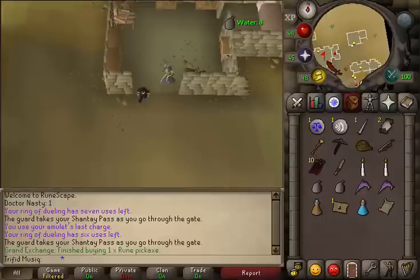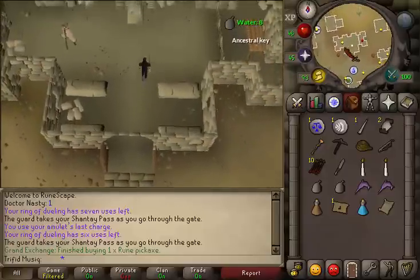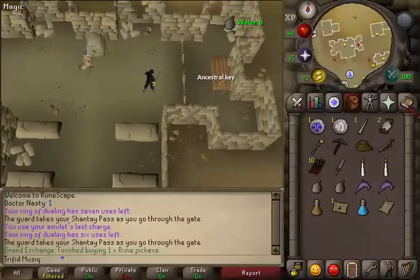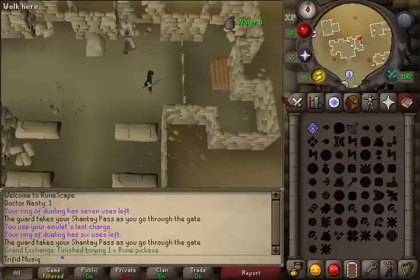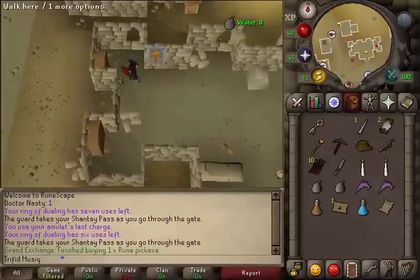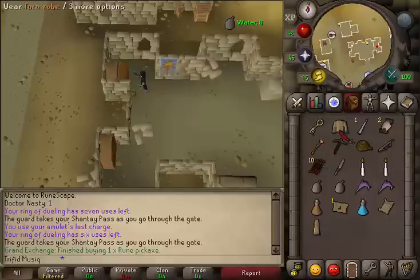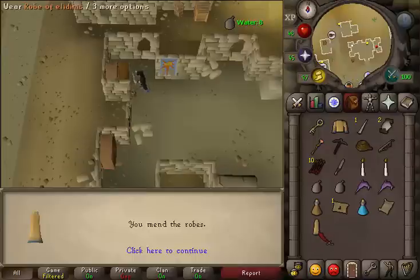Then go to the building just west of Gatler's house. On the eastern side of the building you will find an ancestor key on the table. Go to your regular spell book and use Telekinetic Grab on the key. Once you have the key, go to the northwestern corner inside the building and search the northern cupboard. Click to continue twice and you will get torn ropes. Use your needle on both of the ropes and you will get rope and top of Aladinis.